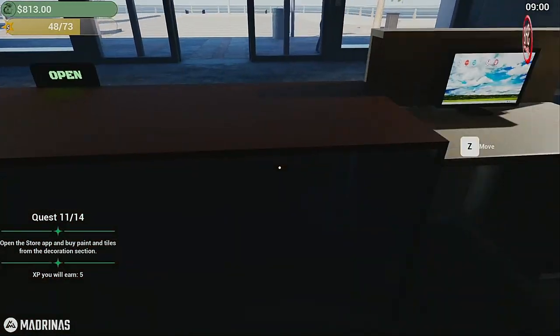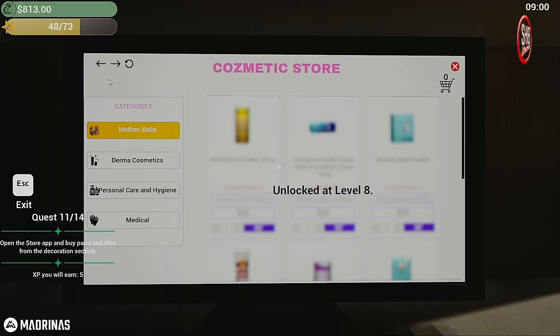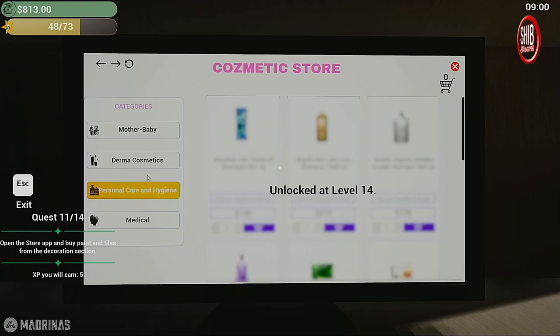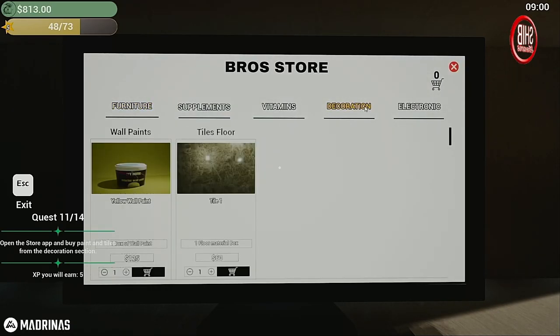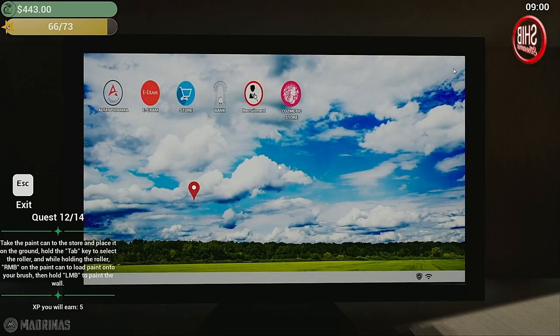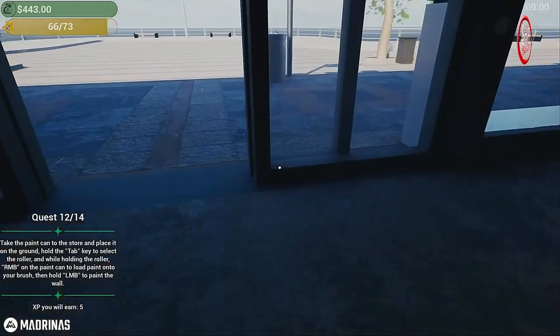Open the store up and buy paint and tiles from the decoration section. I don't see it at first — oh, there it is under categories. These are the only two colors we have — yellow, and some tiles. I don't want to go too crazy on how much I buy. Take the paint can to the store and place it on the ground, hold the Tab key to select the roller.